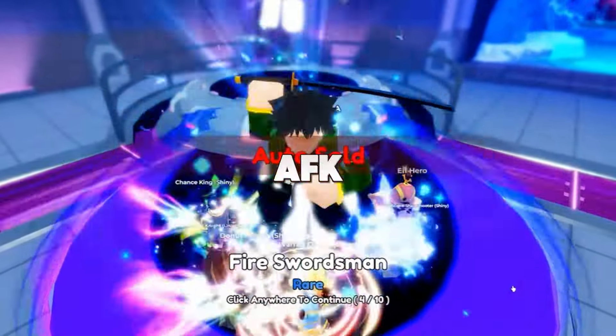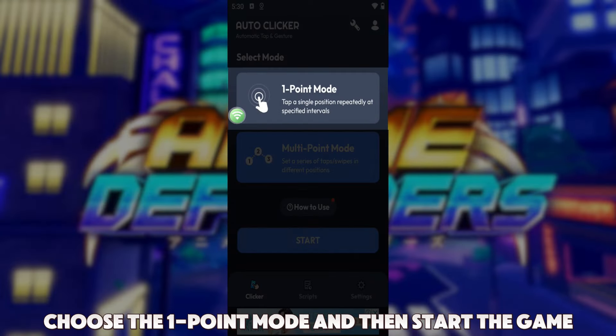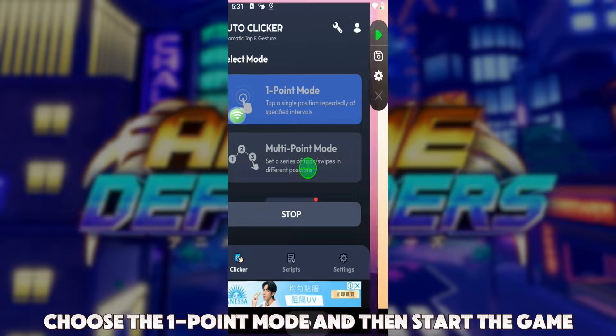How to 24/7 AFK lobby to earn diamonds with UG Phone. First, click to open Auto-Clicker. Choose the 1-point mode and then start the game.